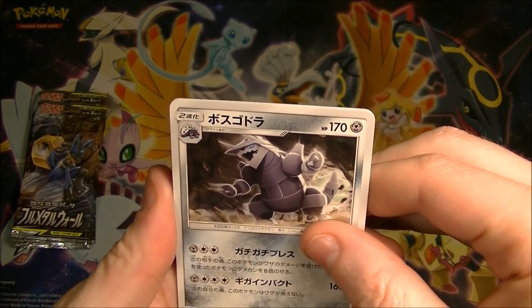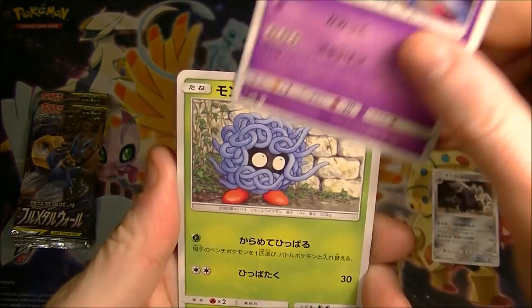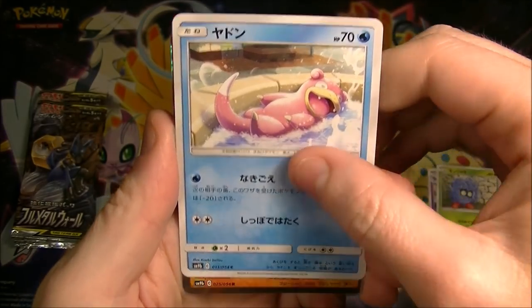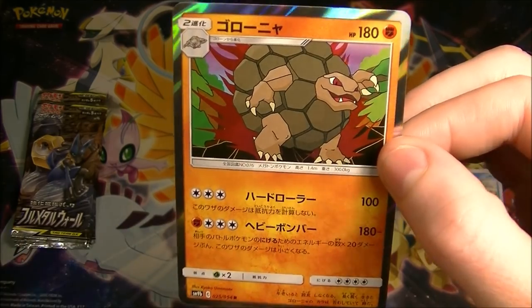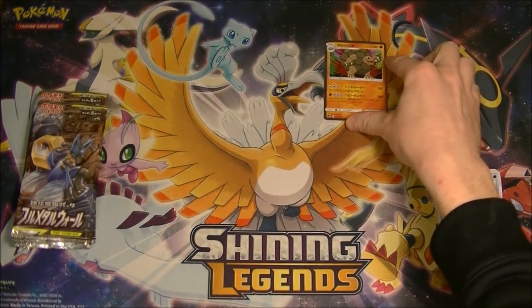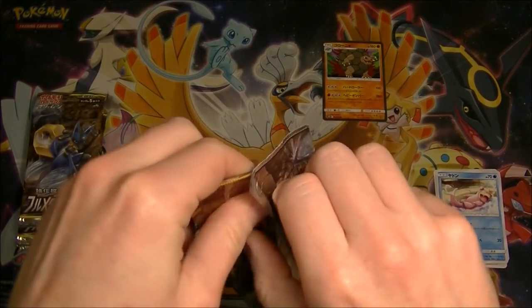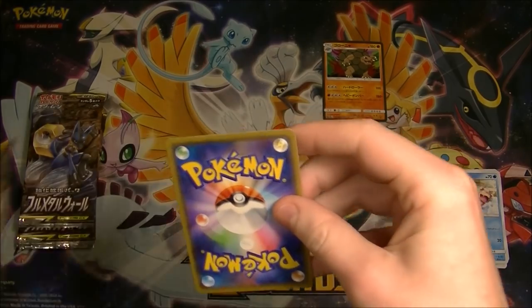Alright, what do we get in this first pack? We got a holo — we got a Golem. I do like that artwork, it is very cool. Who drew that? Kyoko Umemoto. I like that style, that's pretty cool. Alright, so we got something in the first pack — just a holo, but it's something good.